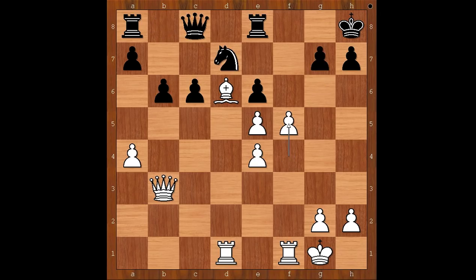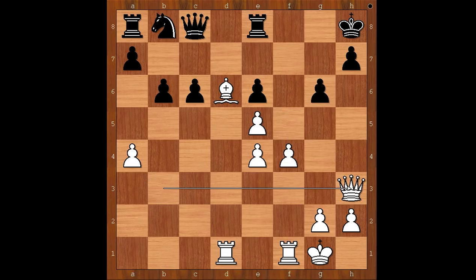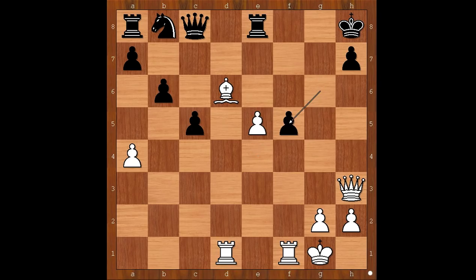If knight to d7, then f5. So we have g6. Queen to h3, c5, f5 — pawn takes pawn on f5, pawn takes pawn on f5, pawn takes pawn on f5, g takes on f5, rook takes on f5. Nc6 — the knight is back in the game; it may go to d4 next. White to move.